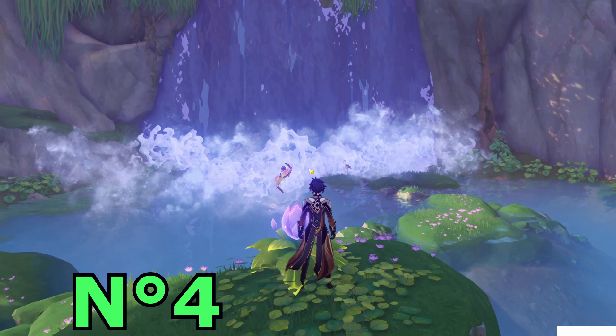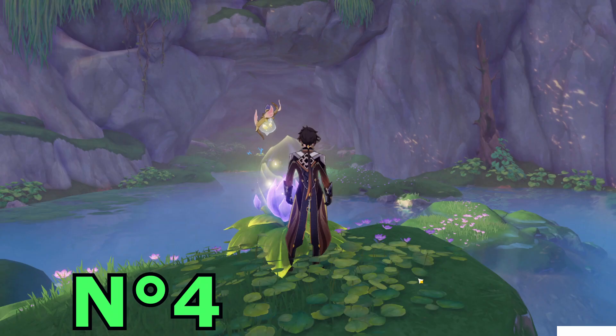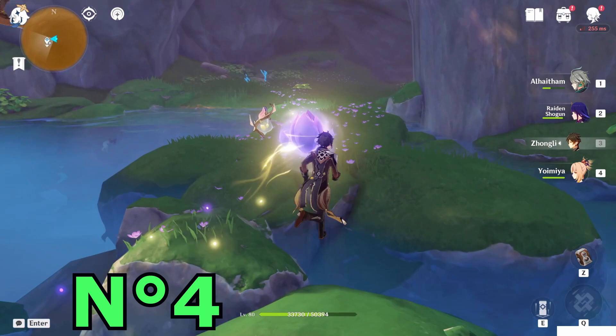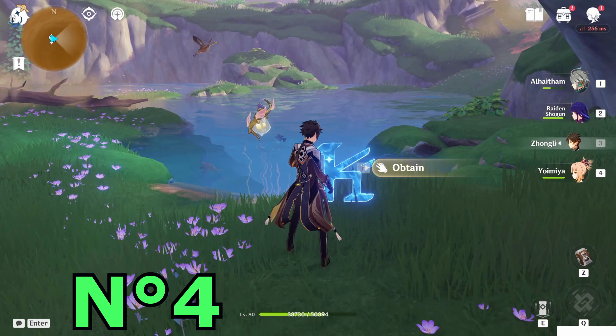Now activate memory again — this time put it on the third position, because if you put it on the most right side this tree will fall and the path will be blocked. So use the third one and attach it again. Then activate memory and put it on the most right side this time. Collect the sigil and the chest will also spawn. Fourth chest obtained.